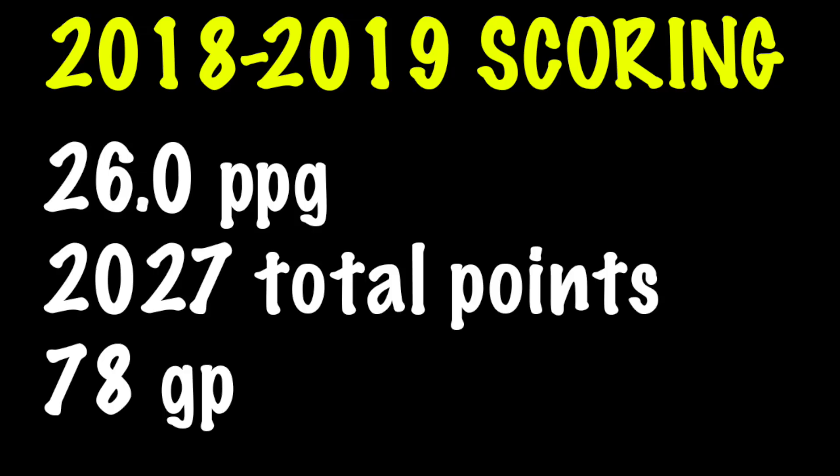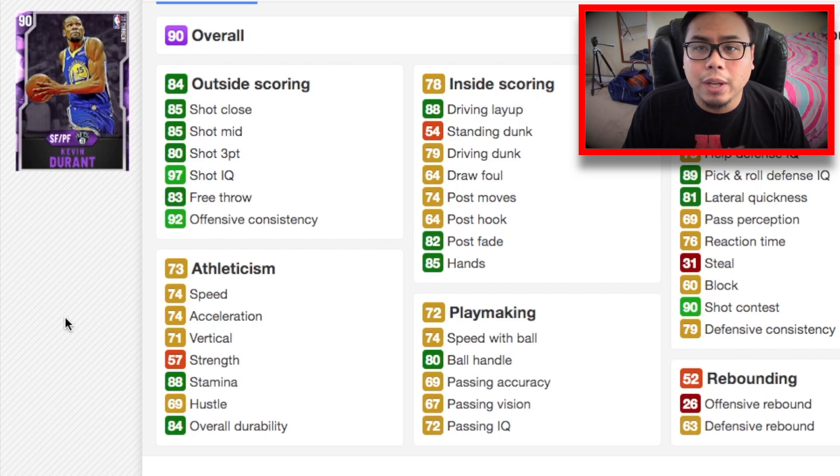Our next small forward is Kevin Durant. The card is pretty excellent — averaged 26 points per game last year, scoring over 2,000 points, one of only six players to reach that mark. Some people argue Kevin Durant is the best scorer in the NBA instead of James Harden, which I can't really argue with. His length and wingspan make it almost unstoppable to contest his jump shot. He can shoot from everywhere: three-point line, mid-range, close range, post fadeaways — and he's got great handles for someone who is almost seven feet.